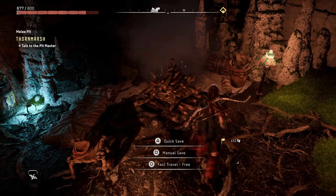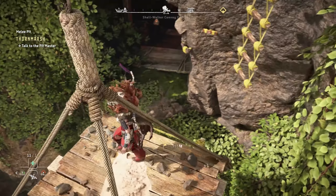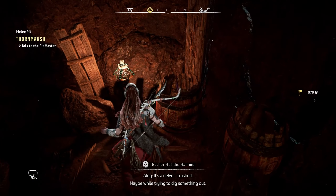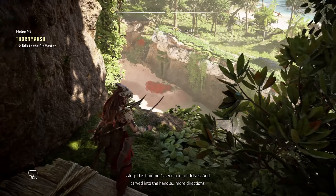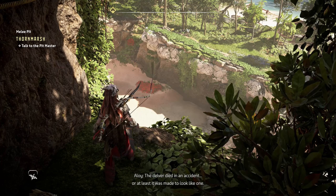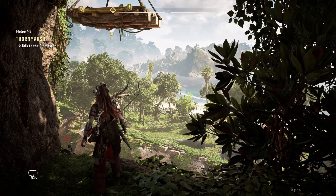We're almost done. Let's do another fast travel. Now this one's a pretty easy one — this is one I left before. Remember how I mentioned there was some brimshine on a crane and I kind of left it there? Well, let's jump back down onto the platform and you'll notice there's a cave in here. It's a delver — crushed, maybe while trying to dig something out. This hammer's seen a lot of delves with more directions carved into the handle. There's a note with it — the delver died in an accident, or at least it was made to look like one. Seems the others kept going after that.